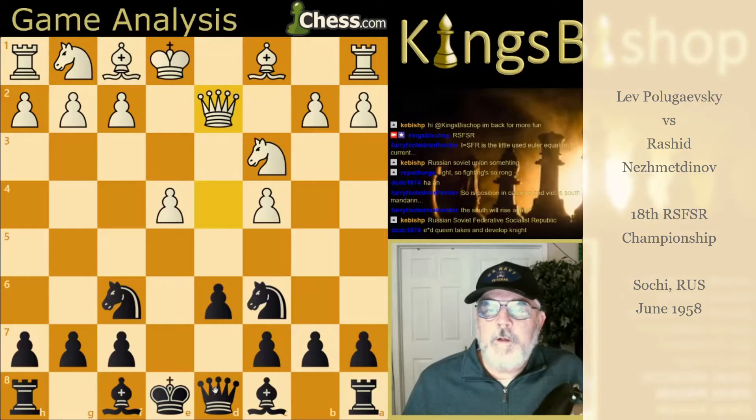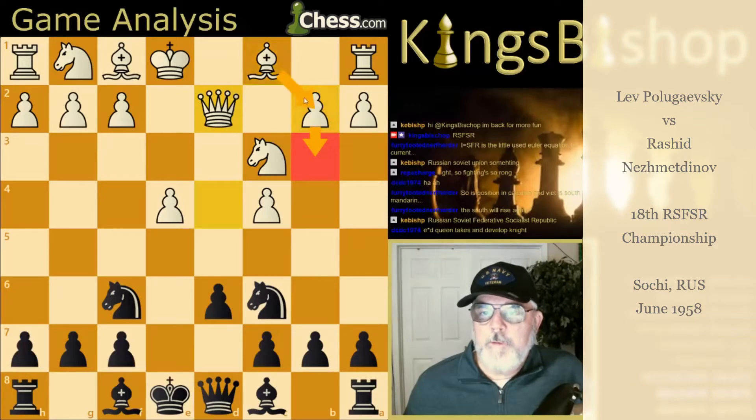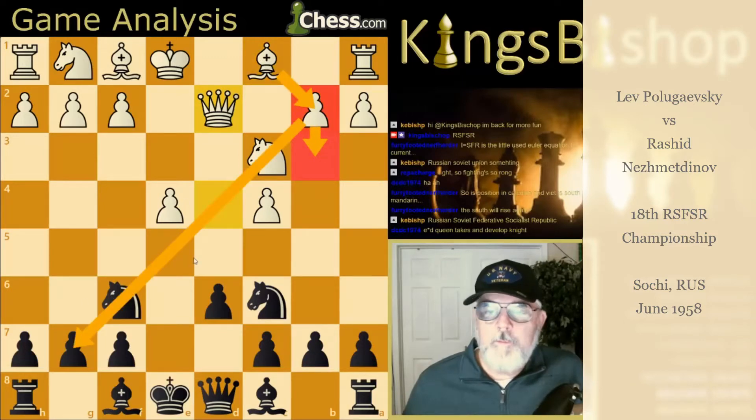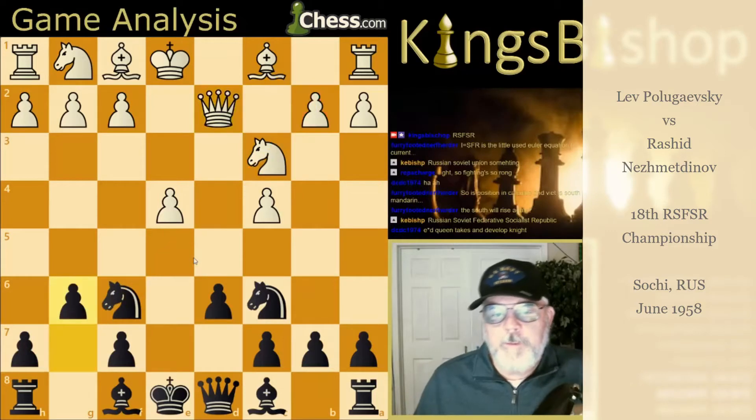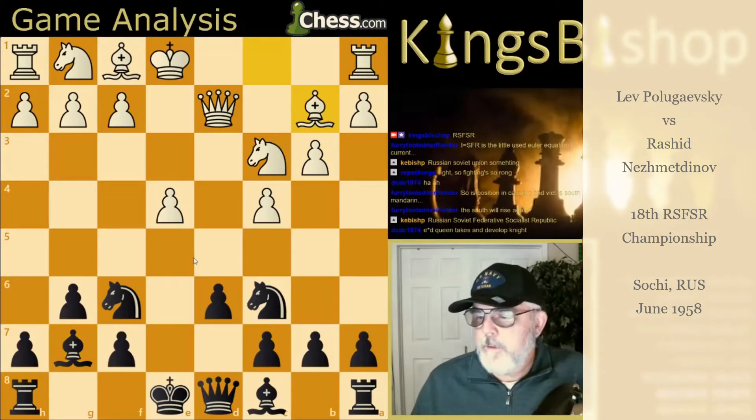Queen to D2. This seems like a strange square to place the Queen upon, but no doubt he's planning B3 followed by Bishop to B2, because that comes up often. G6. And there it is. B3. Bishop G7. Bishop B2.